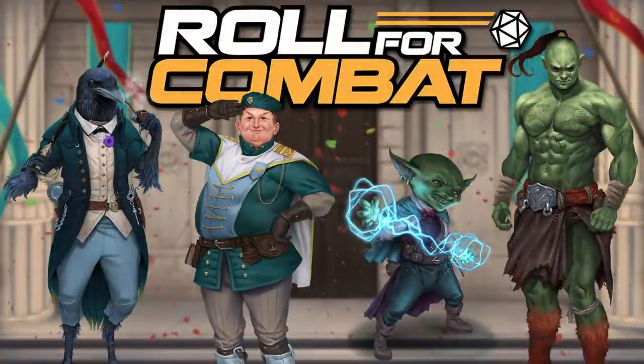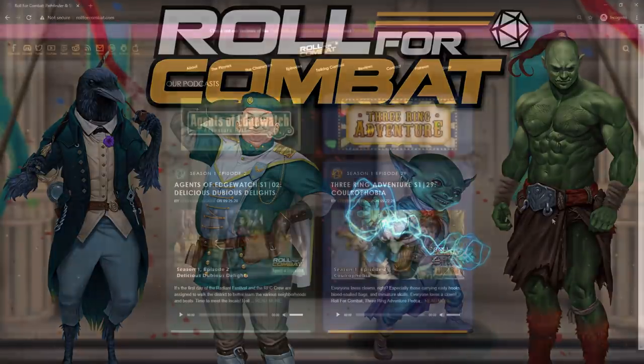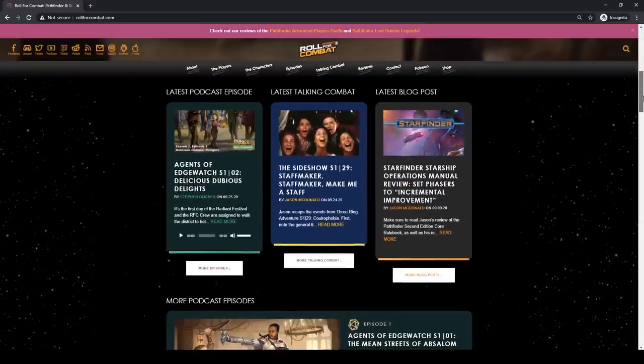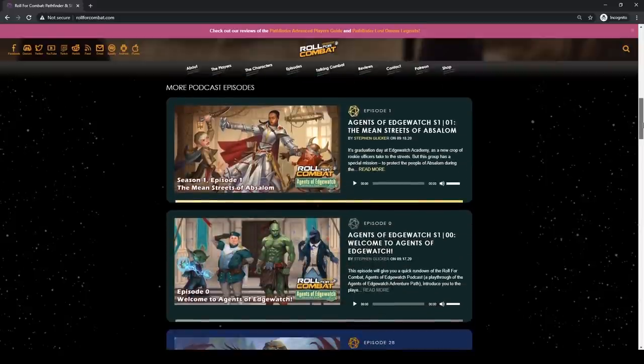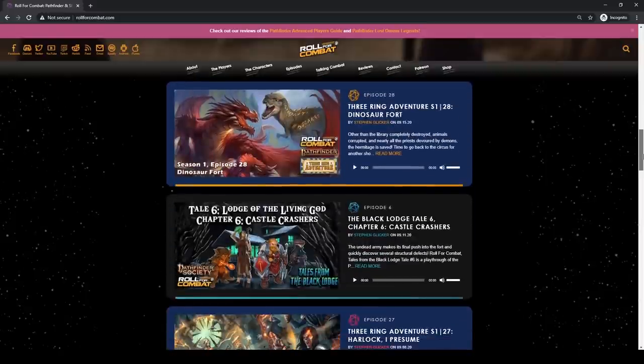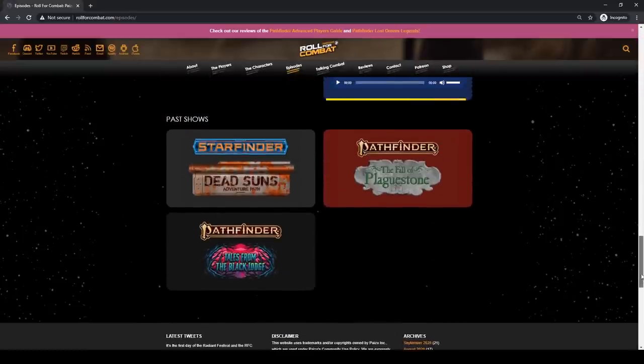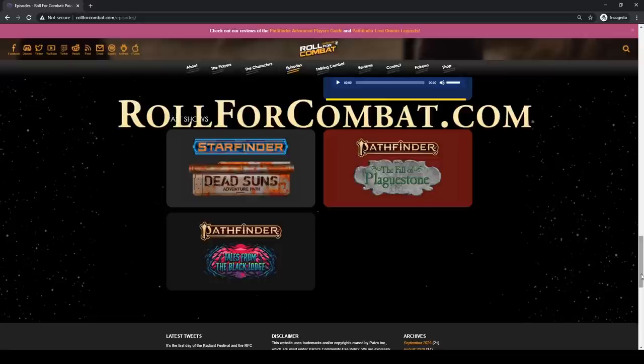We also want to thank our new sponsor, the Roll for Combat actual play podcast. They're officially partnered with Paizo to bring you top-notch playthroughs of Pathfinder and Starfinder adventures. They've just kicked off their new series, Agents of Edgewatch, which is probably my favorite Pathfinder 2nd edition adventure path. Check out their website to see all their adventures, including the Three Ring Adventure playthrough of a carnival-based Pathfinder campaign, Dead Suns which will introduce you to Starfinder, the Fall of Plaguestone introduction to Pathfinder, and Tales from the Black Lodge for many campaigns. Check it out at RollForCombat.com.